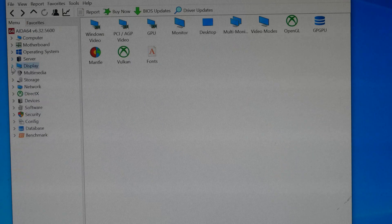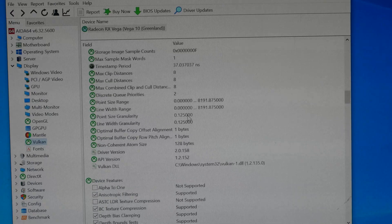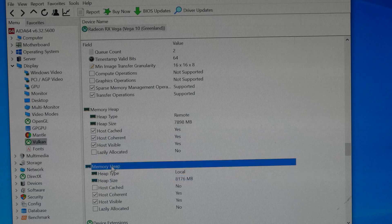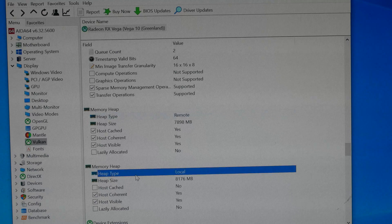To verify that it is on and enabled, go into AIDA64, enter Display, and go down to Vulkan. Scroll all the way down until you see Memory Heap. First you see Remote, which is the GPU memory, and then under it you have Local. When resizable bar is disabled it will only show 256 MB — but now it shows 8 GB. Sounds good, doesn't it?